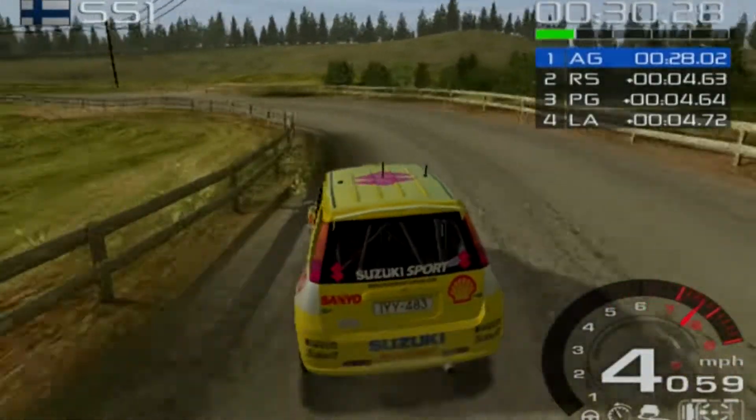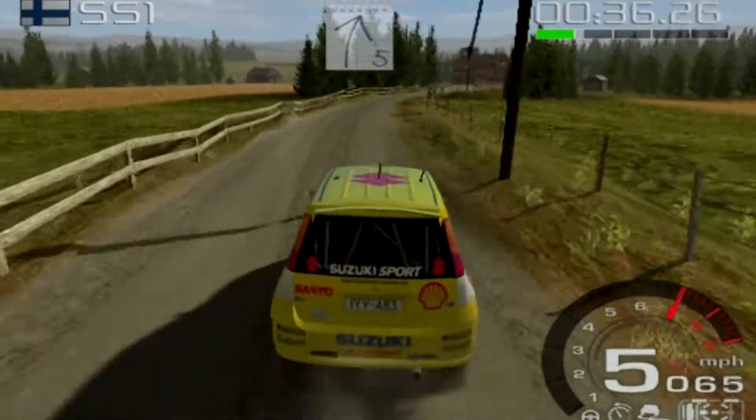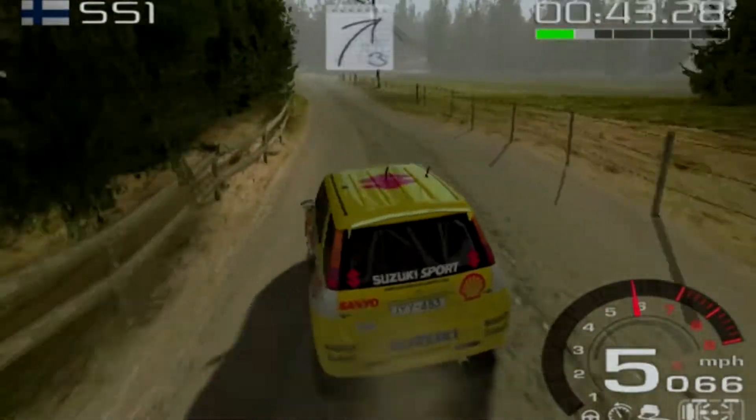This is ours if we keep the pace. Five right long. Half building. Sixteen. Four left. Three right. Road narrows. Five right. Over crest.